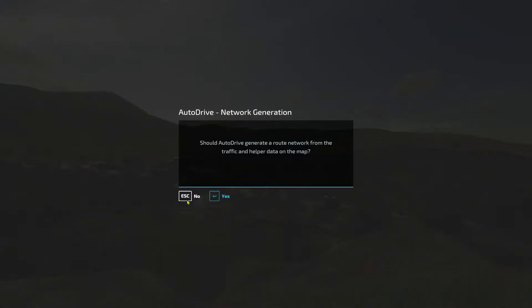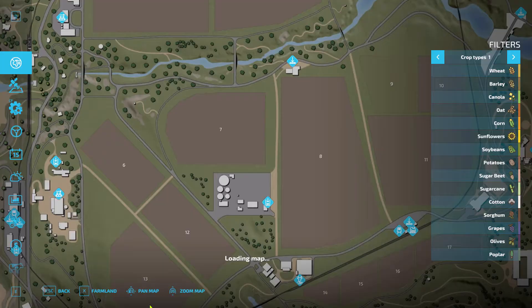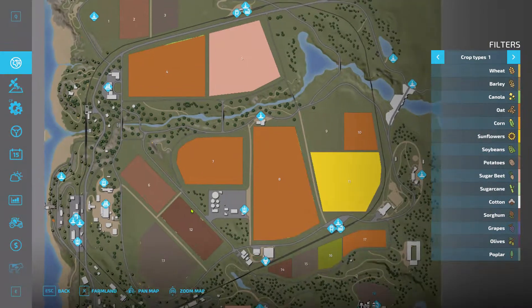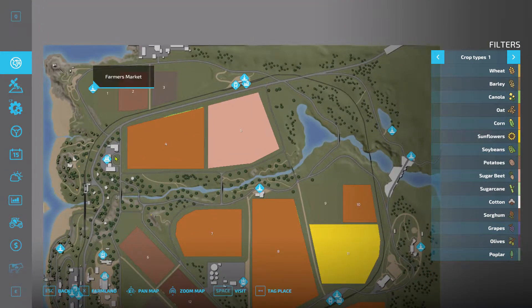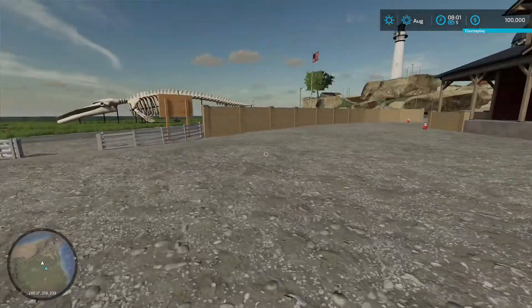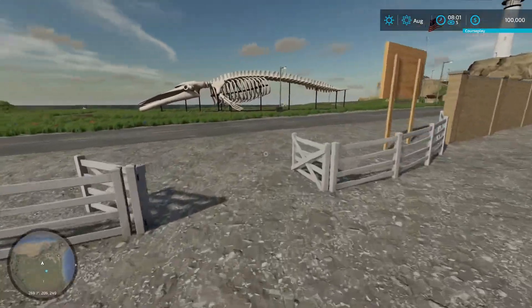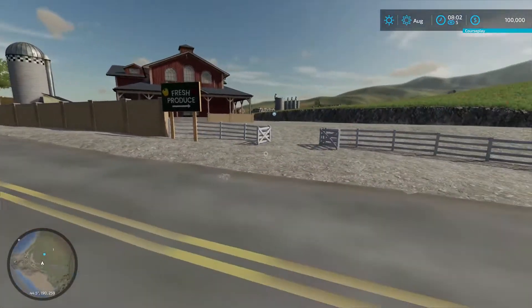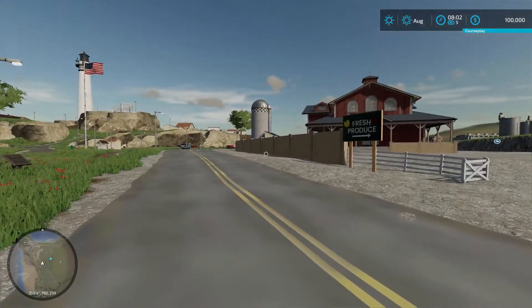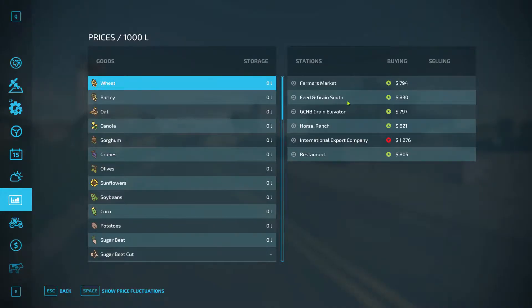First of all, I've added a new sell point — the Farmer's Market here at the end. Let me quickly jump in there to show you around. It's just a sell point that I've added, looking all nice and neat. You come from the road in here and there's your sell point. There will now be six sell points on Ravenport: the Farmer's Market, Feed and Grain, the Elevator, the Horse Runs, the International Export Company, and the Restaurant.